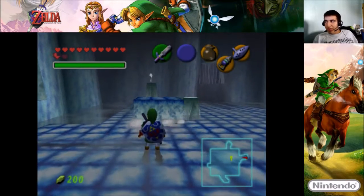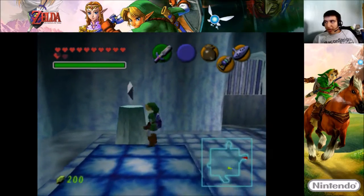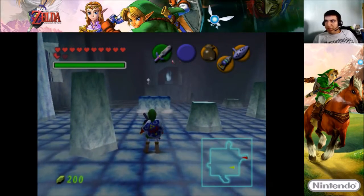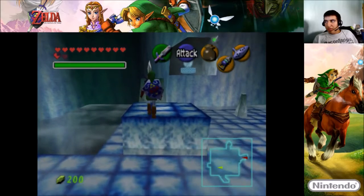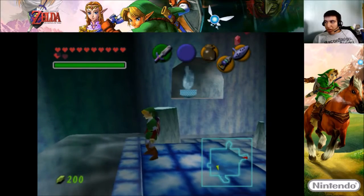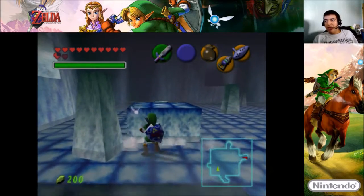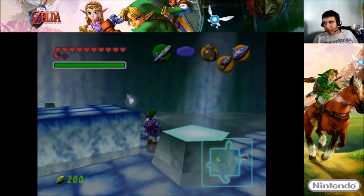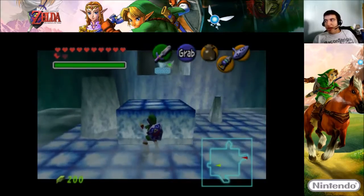So we got to push this block over here and then get that — there we go. For some reason I need to collect another blue fire — blue fire, I should say — because I do need it to free that Zora King. Besides, he will give me the Zora tunic to help me out in the water temple.